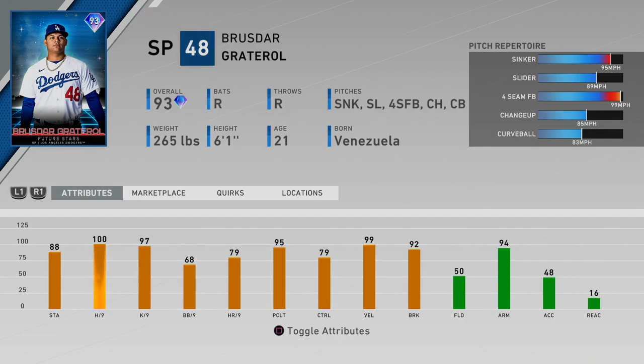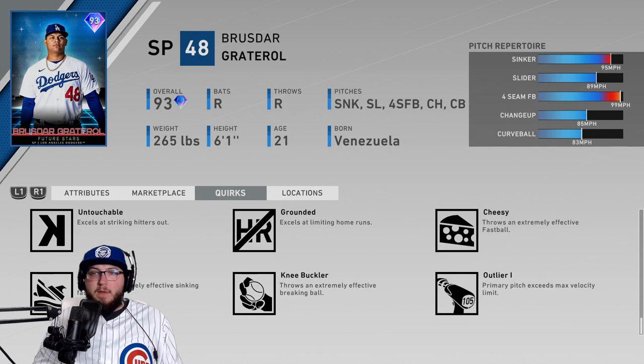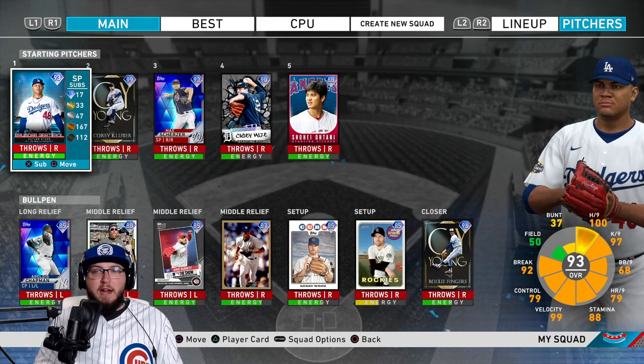He has a sinker, slider, four-seam, changeup, and curveball. Stamina's 88, hits per nine is 100, K's per nine is 97. Downside is control and walks per nine — he has 79 control, 68 walks per nine. What really makes this card stand out is the Outlier quirk, so his primary pitch exceeds max velocity limit. The sinker's at 95 and it's gonna get up to 100 miles per hour. Slider is about a 10 mph difference, changeup about 14, and curveball even slower.